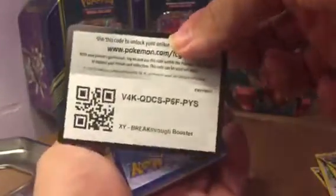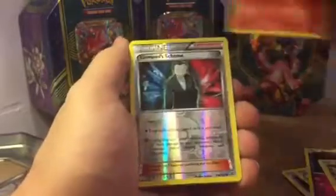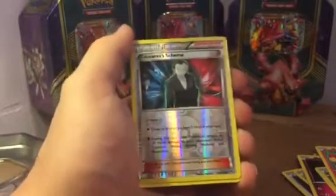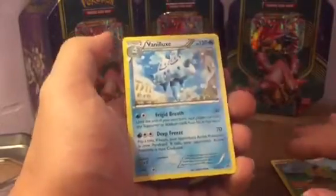Next, Breakthrough — Mega Houndoom on the front, hoping we can pull the full art version of that. Cards are: Nuzleaf, Chespin, Fennekin, and Giovanni's Scheme as the reverse in the pack. Vanillish, and the rare in the pack is a Vanilluxe. We need the Spirit Link — messed that up somehow. Oh well.